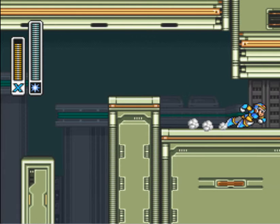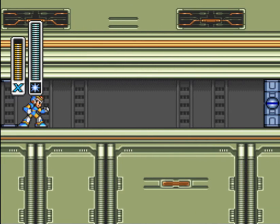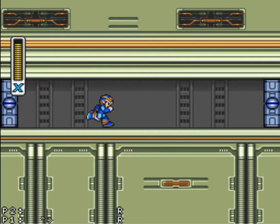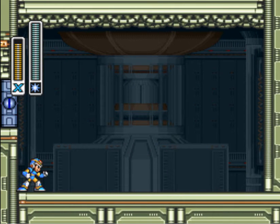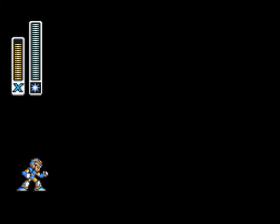Now this boss's weakness is the ice power. Yeah, it makes no sense for the thunder — well, lightning boss, whatever, thunder and lightning are relatively about the same thing — but his weakness is the ice power.